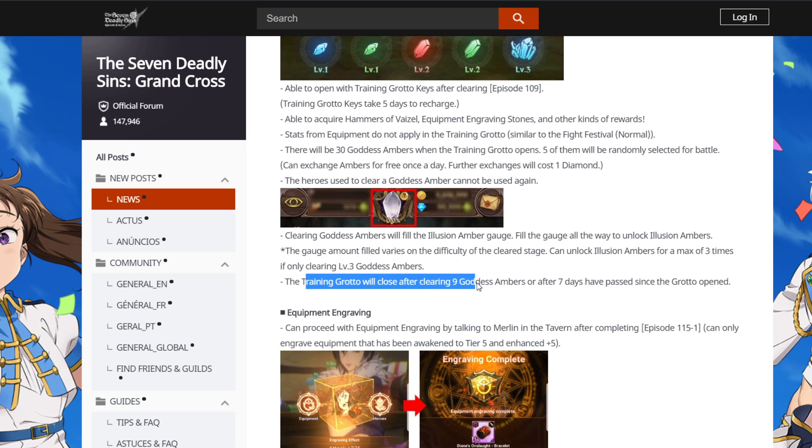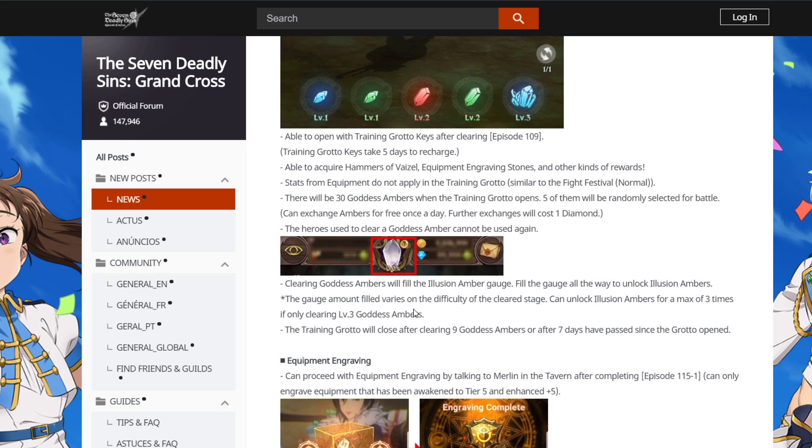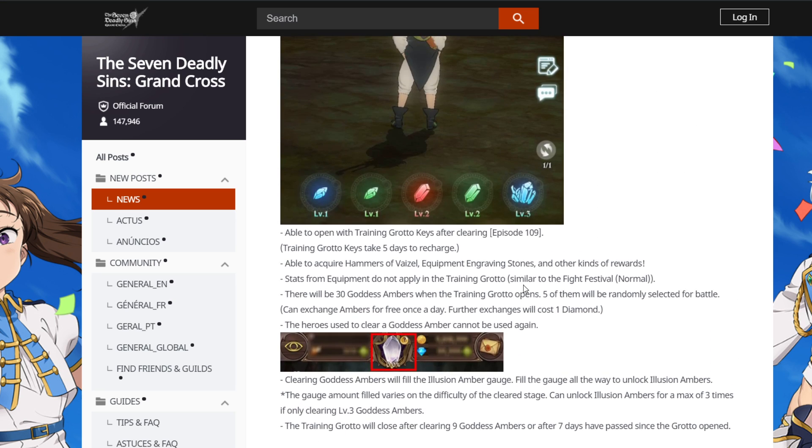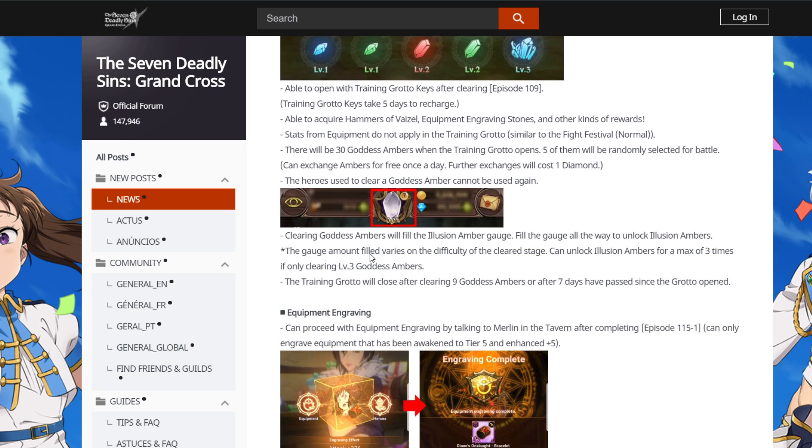The training grotto will close after clearing nine goddess embers or after seven days. Every nine fights that you clear — three times if you only clear level 3s. If you clear level 1s and 2s it will take longer to fill the thing. But the perfect run would be you clear nine level 3s and three of the gold fights. Do not expect that — like, some of you, maybe five percent, will be able to just do it no problem. But most of you will not be able to do all three level 3 fights and the three gold fights. Do not worry if you can't — it's just normal at the beginning.